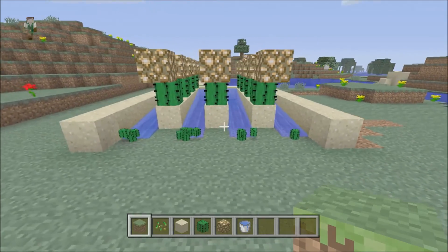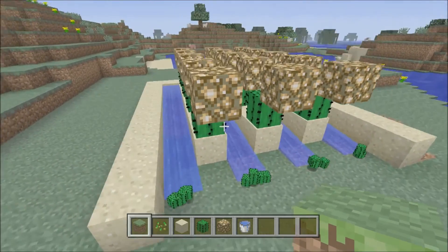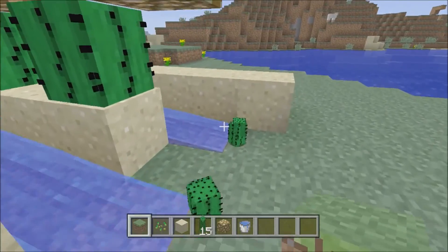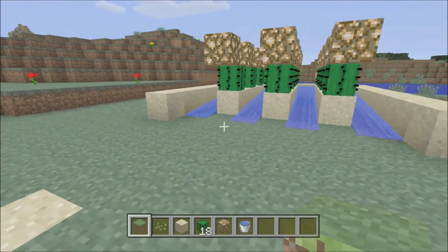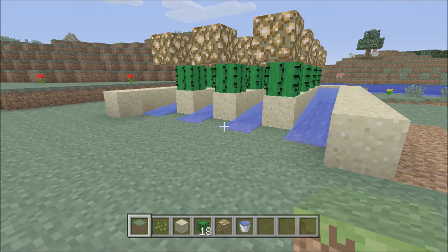As you can see here, the cactus has fallen down the water, travelled down to where you can collect it — and there you are. So you've collected some cactus, 18 pieces since it is such a small one. I'm now going to go to a quick clip where I built a bigger version of the cactus farm where you get nearly a stack from just one harvest.